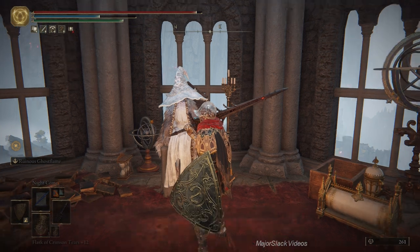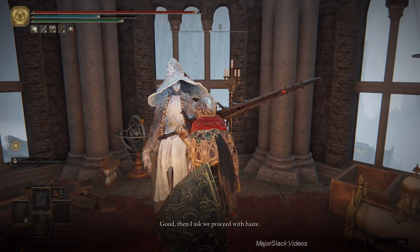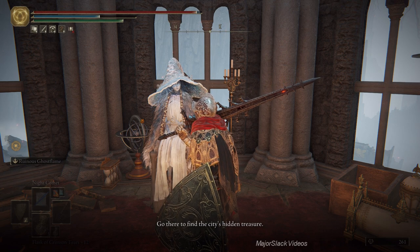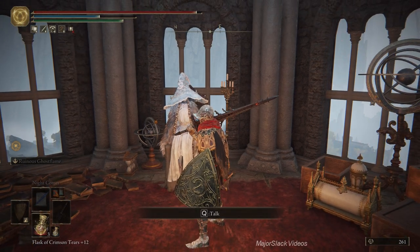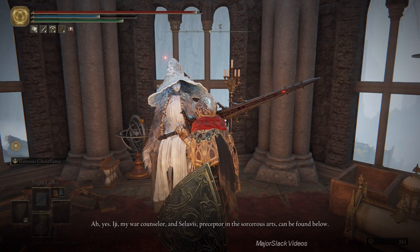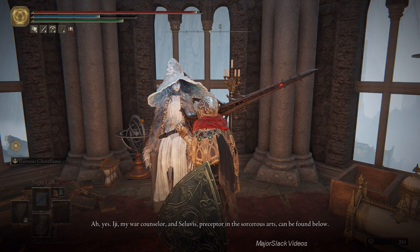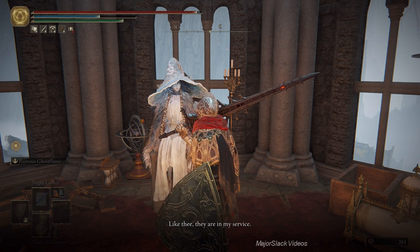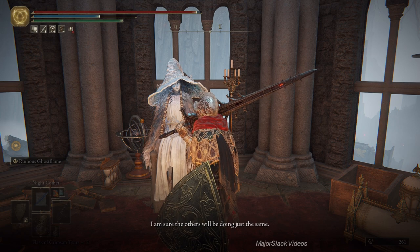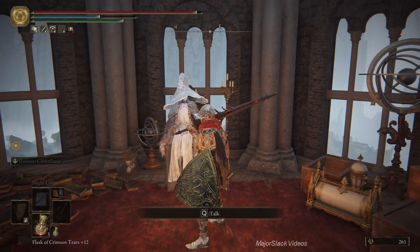Let's exhaust the dialogue. 'Good. Then I ask we proceed with haste. Art thou aware of the star that struck Limgrave? We are to go there - and through it lieth the eternal city of Nokron. Go there to find the city's hidden treasure.' And that's all she tells you - go to the city of Nokron and find the city's hidden treasure. I'll show you what that's all about in the videos to come.